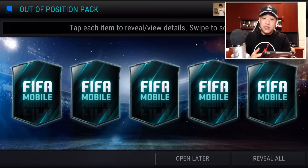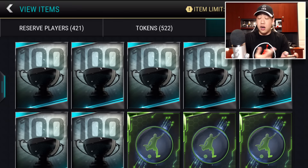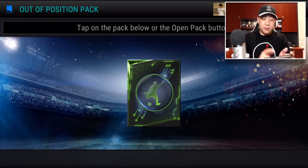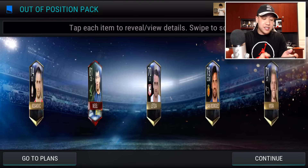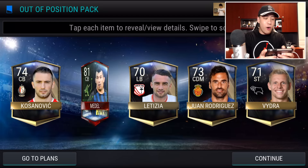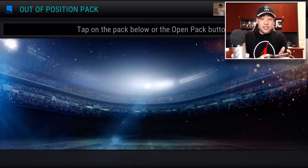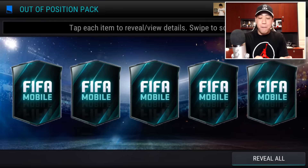Out-of-position players — how I do these packs: you guys can see I have a bunch of those 100 trophy sets collectibles. That's basically all I do — I put up a lot of packs, trade those in, and then I get the trophies to do these sets. We already got our first elite right there in our second pack. I'm liking this a lot. Let's see if we can go back-to-back elites!